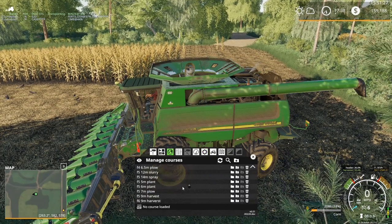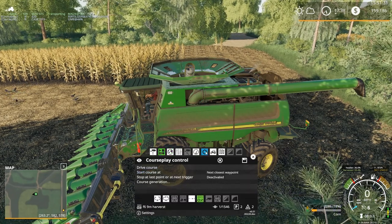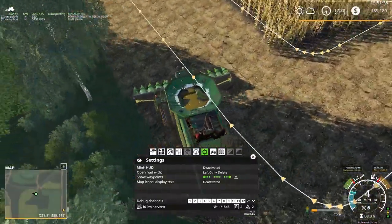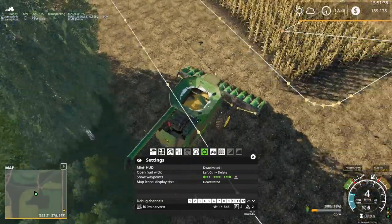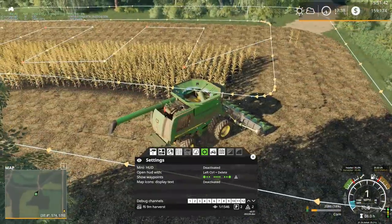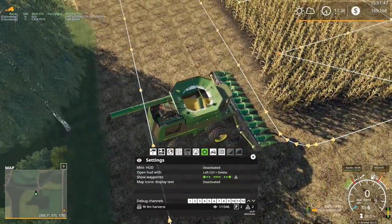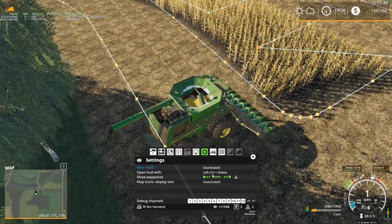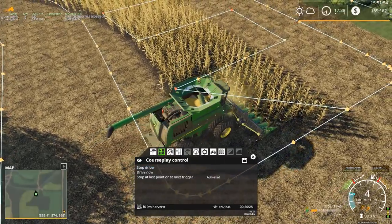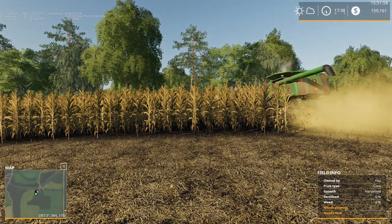Course isn't loaded — right, that would help. Field six harvest. Not sure what he's trying to do. I think he already went around the headland once, so I wonder if he's trying to go up and down now. This is the field I bought — I plan on turning this into a hay field, straight hay only.